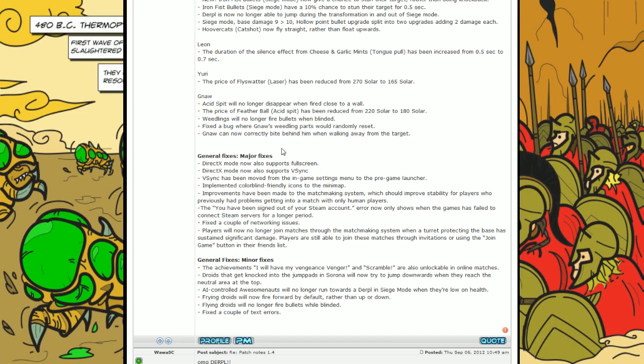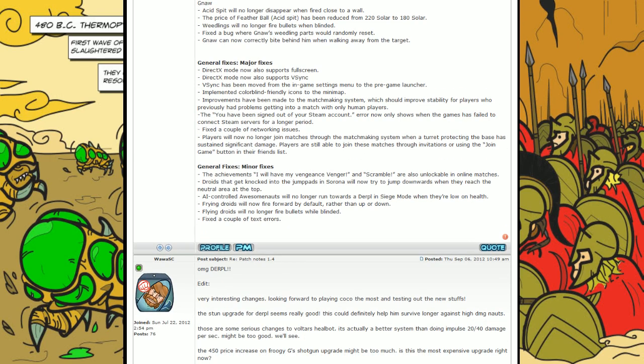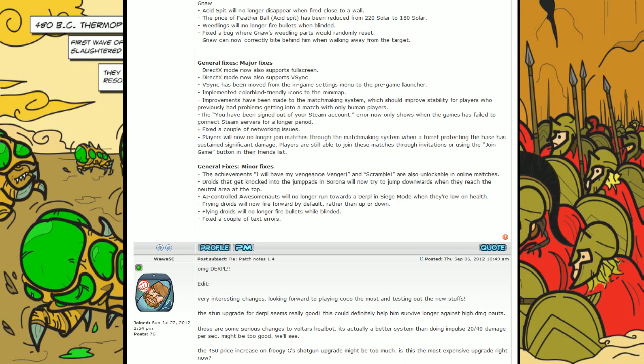There are also some major fixes. DirectX and V-Sync improvements, and colorblind-friendly icons have been implemented on the minimap — that's pretty good for those people who have colorblind issues. Improvements have also been made to the matchmaking system, which should improve stability for players who previously had problems getting into matches with only human players. There have also been fixes to networking issues, which is good since there's been a lot of latency issues lately, especially after patch 1.3.